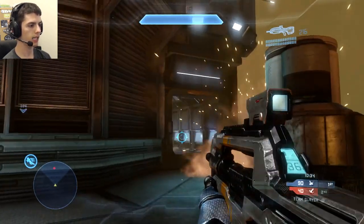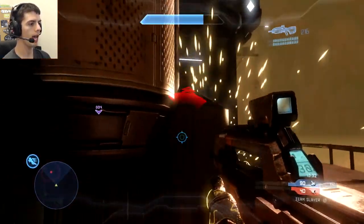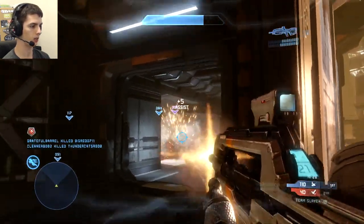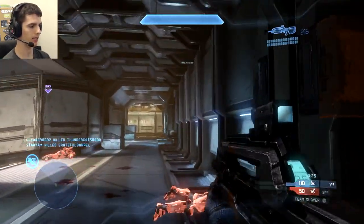I come around here and nade this guy around the corner because I know he's here on my radar. He's weak. He Promethean Visions me again so he knows where I am, but he's staying still, which is not a good idea. My teammate nades him from behind, and I get the assist.